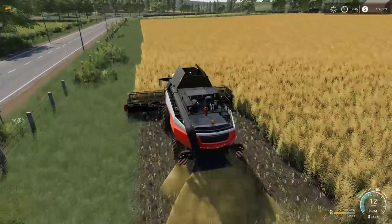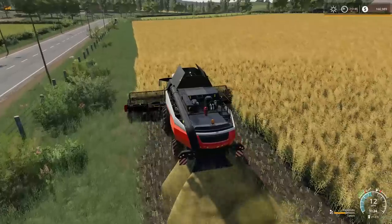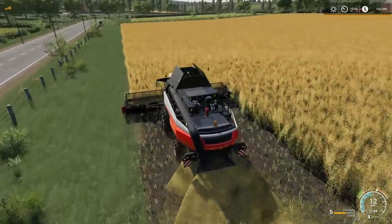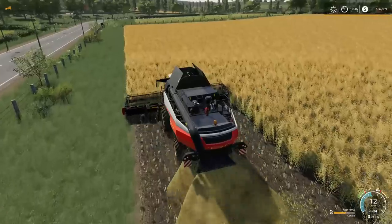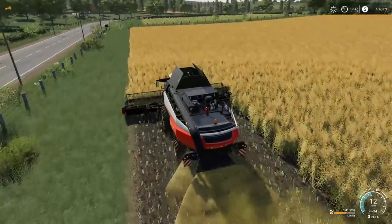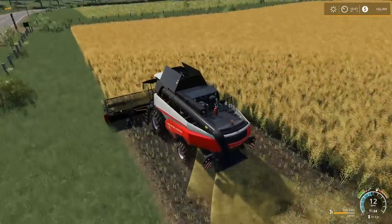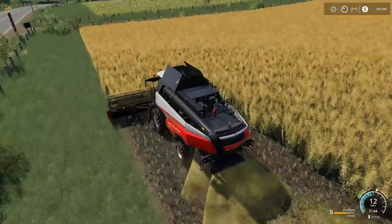So instead of me going up to the fence post and cutting them one by one and having to load them up into a trailer, this wood chipper kind of thing should just chew up the whole fence post and then make it into wood chips. I have a storage of 60,000 liters, and then I can just dump it into a trailer and sell the wood chips.